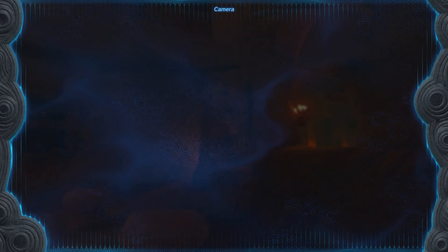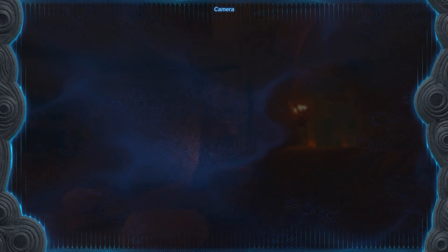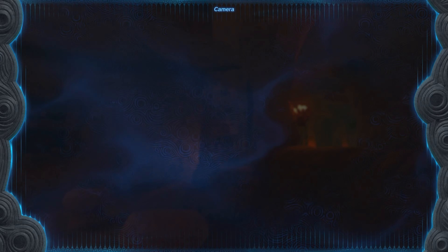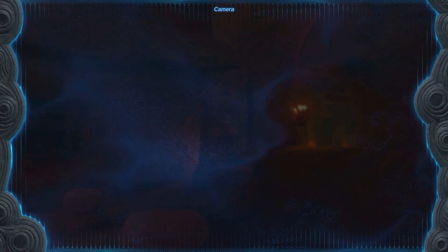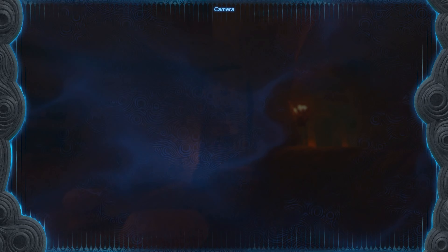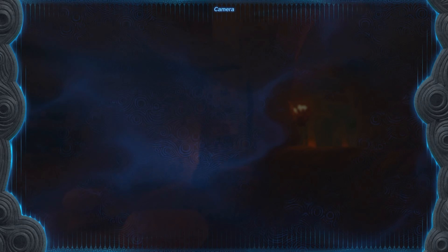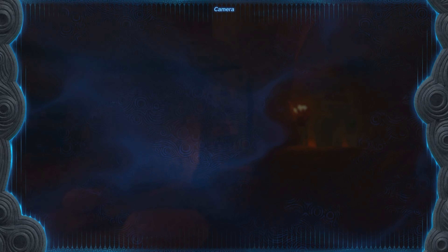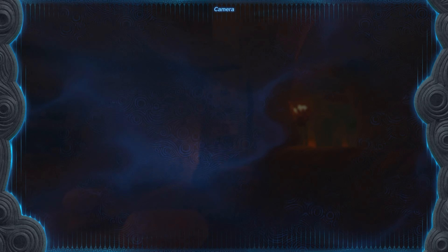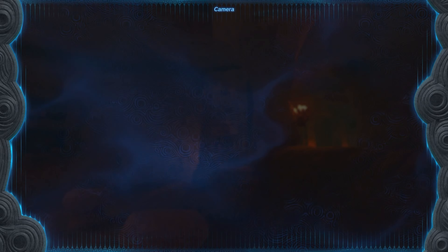It says: The seven heroines who protect the Gerudo — when their powers return to them, the Shrouded Eighth will be known. If the seven heroines' power returns we can meet the Shrouded Eighth. But that must mean there really was an eighth heroine! This changes everything. We know what all the Stella say now. The eighth of them connects the other seven powers: Heart, Skill, Fortitude, Wisdom, Flight, Mobility, and Compassion. We have to return the seven heroines' spirits to them to meet this eighth.